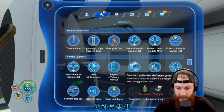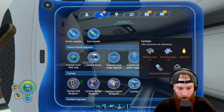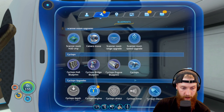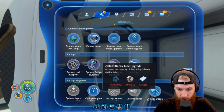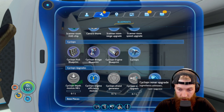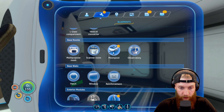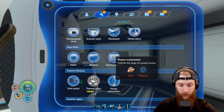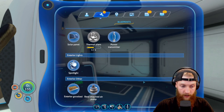This is all stuff we need for the Cyclops and the Seamoth — Cyclops engine efficiency module, Cyclops decoy, Cyclops sonar. We should probably find the shield generator for sure — that would be really helpful because I'm sure I'm gonna boot this thing into everything. That just seems to be something I do.